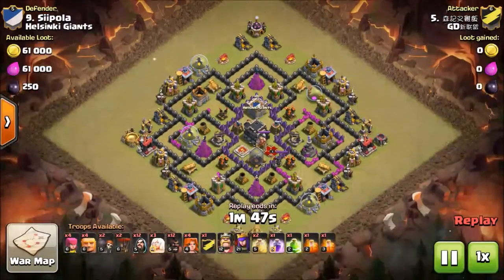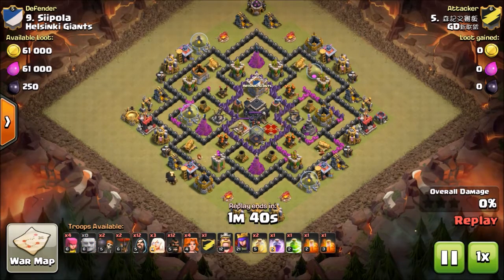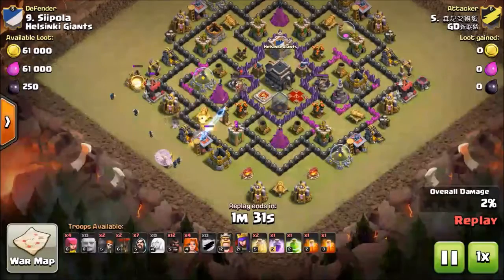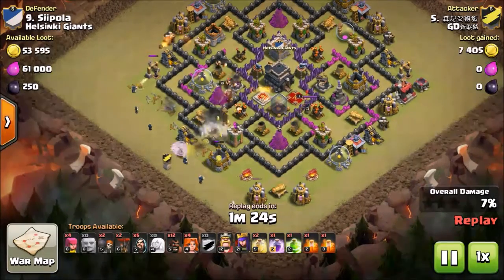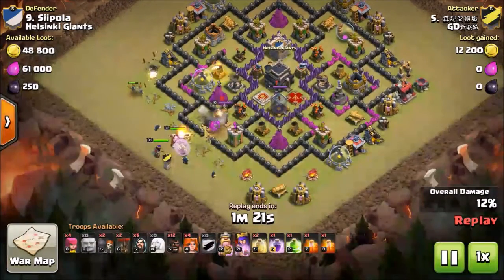On to the next one. This is a person who upgraded to town hall 10 — no, town hall 9. He pretty much has town hall 8 defenses. He puts a bunch of giants down with a healer behind to heal the giants up while keeping them in position.